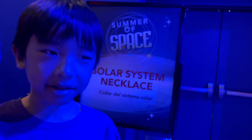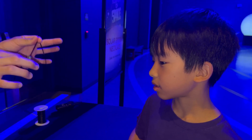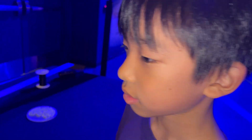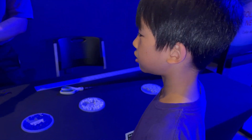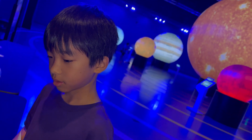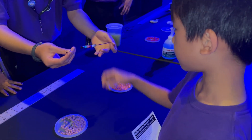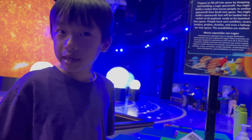You make a necklace in order to get a prize, including Pluto. This yellow bead right here is going to represent our sun. We start off with the first planet, then the second, third, fourth — Mars. Then Saturn, Uranus, Neptune, and Pluto. So it's basically a bracelet with every single planet in order. Over here you can also make your own spaceships out of Legos.